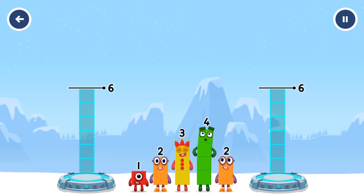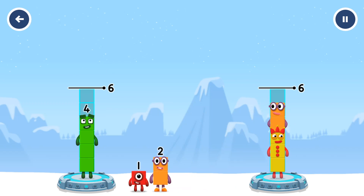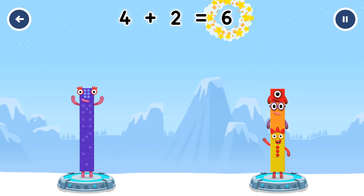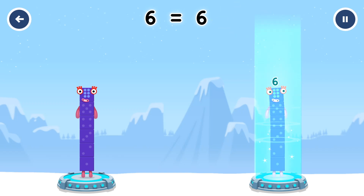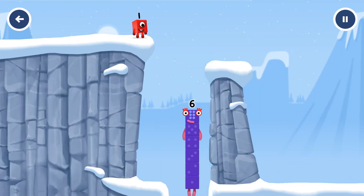Share the number blocks evenly to make two groups of six. Drag the number blocks onto both sides until they have the same number of blocks. You cracked it! Four plus two equals six. Three plus two plus one equals six. Six equals six. I am six in the mix.